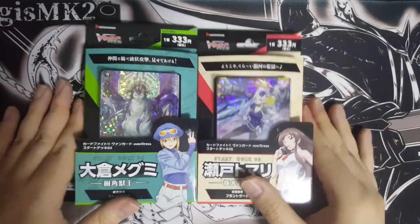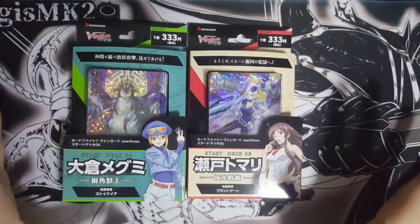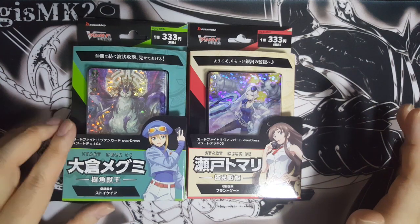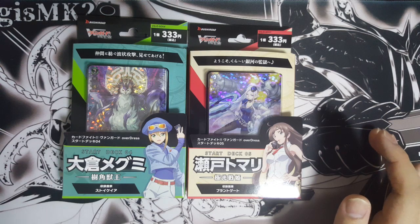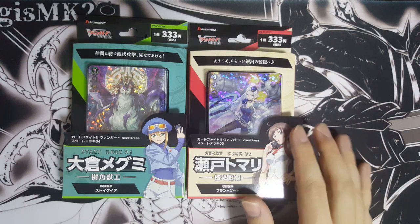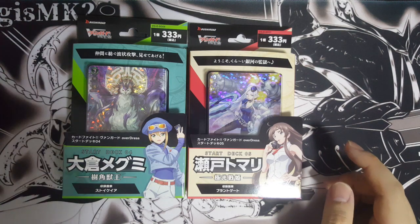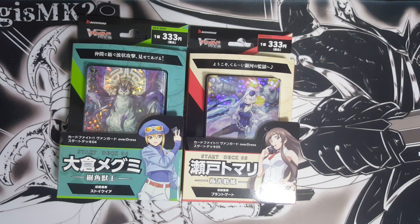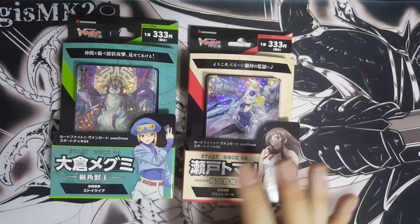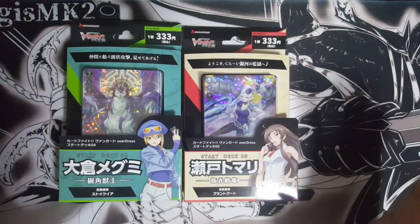Hi guys, it's EGC here. Today we are finally with the remaining two nation starters for Vanguard Overdress, which is starter deck 04 Megumi Okura Savant King and also 05 Tomari Seto Aurora Okiri — the Stoichia Nations and also Brandgate, which I think a lot more people are actually looking forward to.